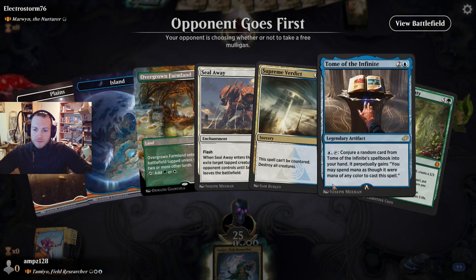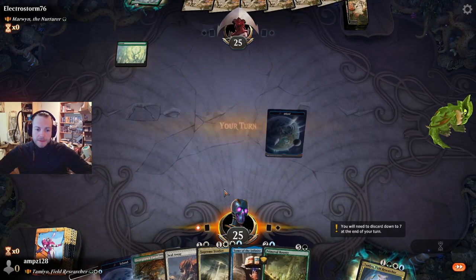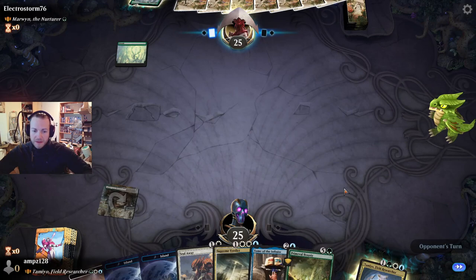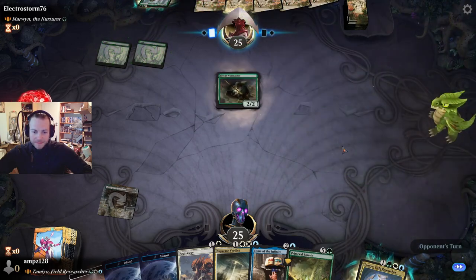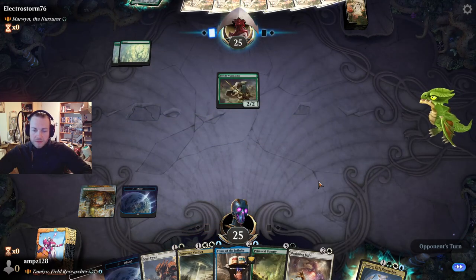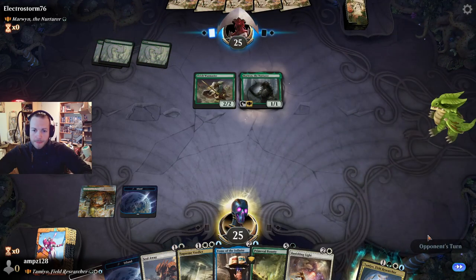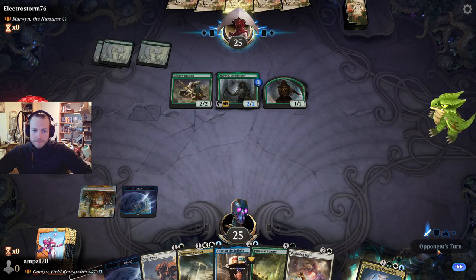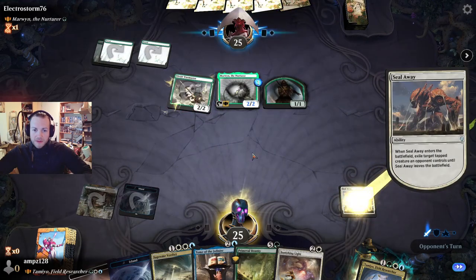Opponent goes first. We have some removal — that's great, I think we can keep this hand. All lands — very good. We have a safe Tamio play on turn four and a little elves. All removal, very good.